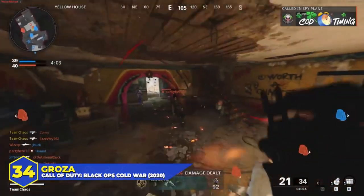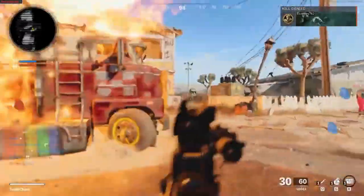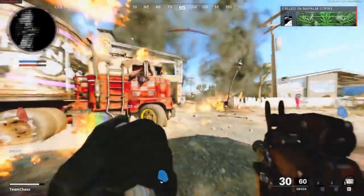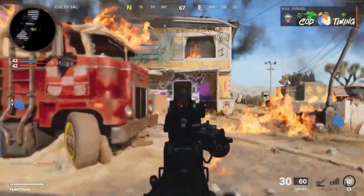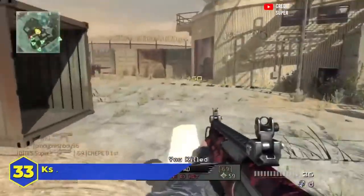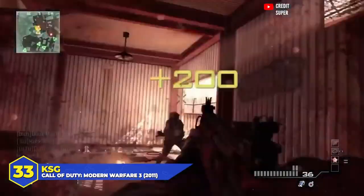At number 34, the Groza in Black Ops Cold War. One of the first DLC weapons added to Cold War and it ended up being popular. A bullpup assault rifle with solid fire rate and good handling speeds — a nice counterpart to weapons like the QBZ and the XM4. It wasn't top tier but it was perfectly viable, and since you have the whole Gunsmith at your disposal you could tweak it however you wanted.